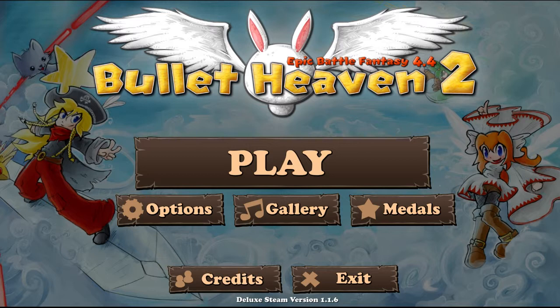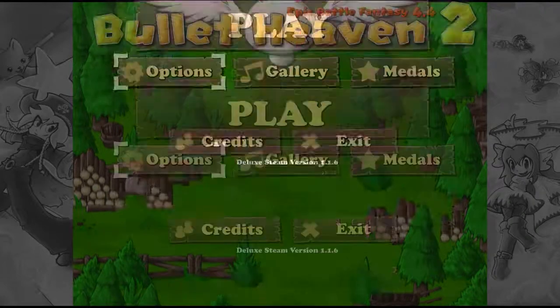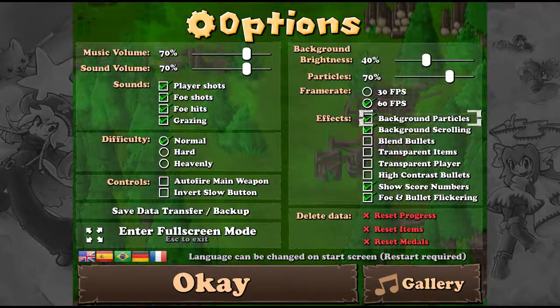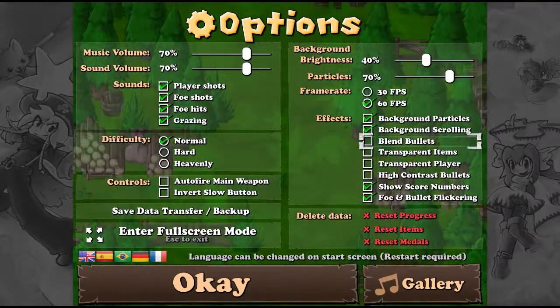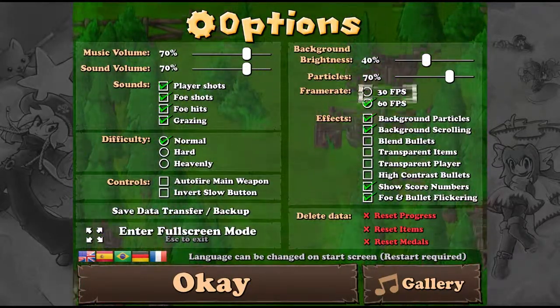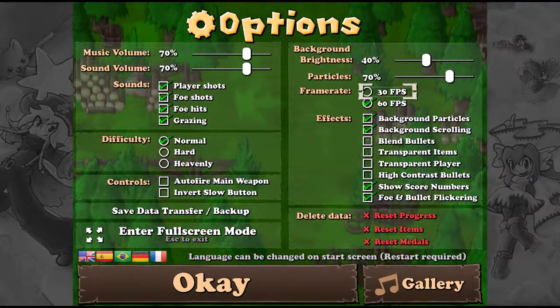This game has full controller support, so that is how we're going to play it. The options are fairly basic — you have some nice control over the effects, and you have 60 frames per second or 30 frames per second options, which is also nice.